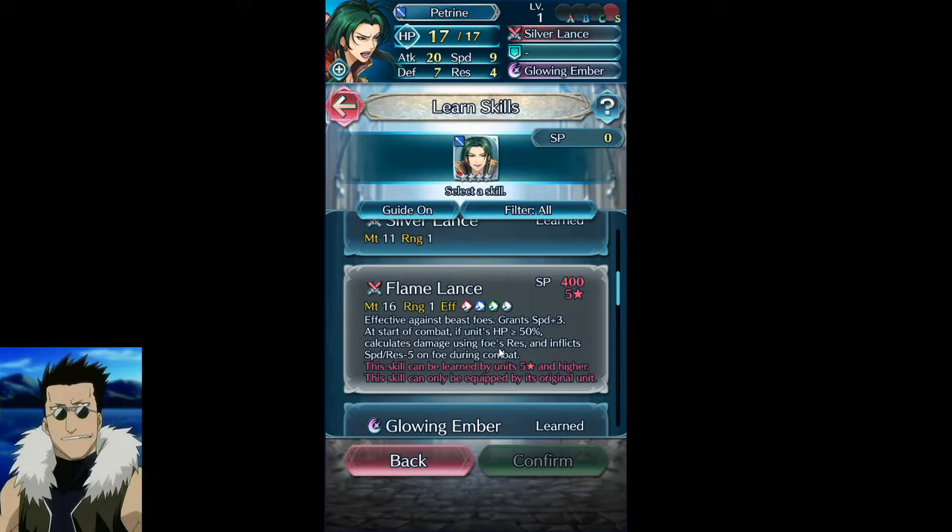If you're careful you can use her adaptively — fight someone to get under 50 HP and you're hitting defense; heal her back over 50 and you're hitting res. So basically you have a conditional adaptive lance cav, which I think is pretty interesting. And she also has minus five to speed and res on the enemy in combat, so even though it's not a lull it's an effective eight-point speed swing. That's nothing to sneeze at.